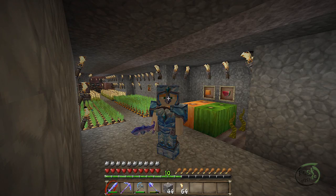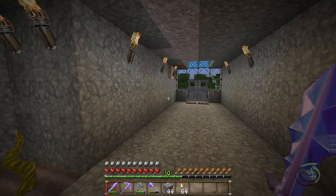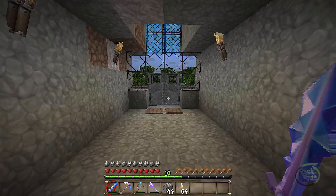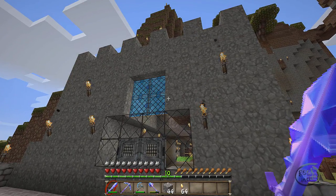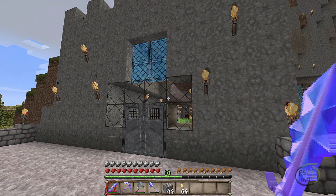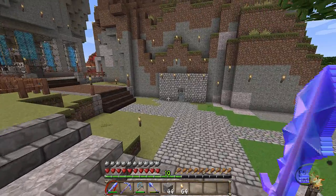I wanted to bring you around on a tour of the base and the changes that I've made. As I collected materials, one of the things I really wanted to do was change my front door. I wanted to rebuild it and put in a double set of iron doors that works like this one does — remember this from an earlier video where if you step out, it automatically opens. I did smelt some glass and stained some glass with the blue sheep that I have, and this is one of the results of that.